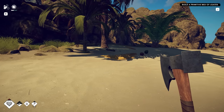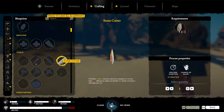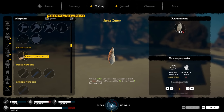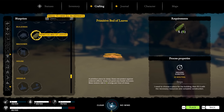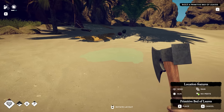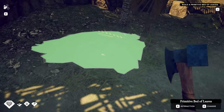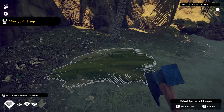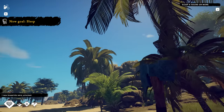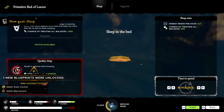Build a primitive bed of leaves. Let's see — crafting. We've got a stone cutter, we're going to need a stone for that. Fire starter — we're going to need some sticks. Primitive torch, should totally be making that. There's our bed — let's go ahead and make that. Nice little spot right there. Is it done? Build — we did it. I've got to sleep? It looks like it's bright out. Let's go ahead and do it.